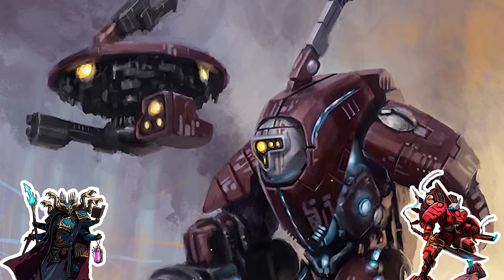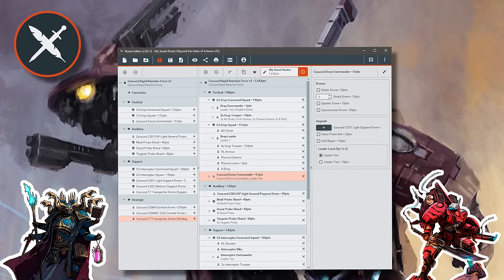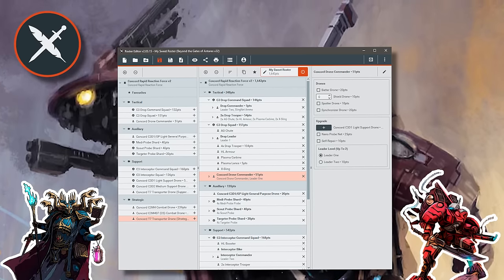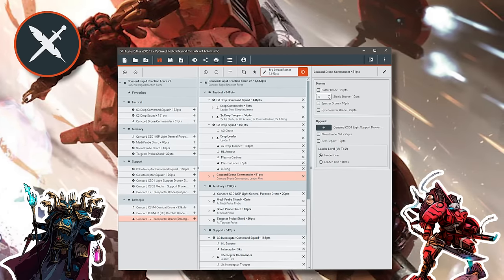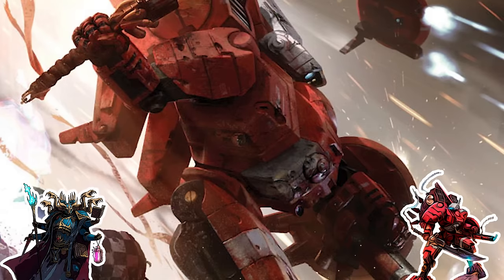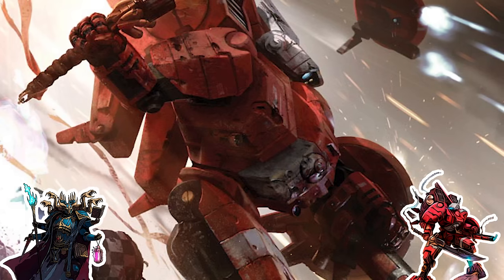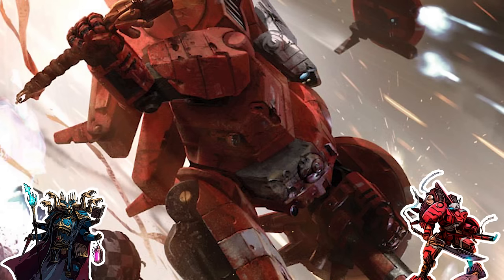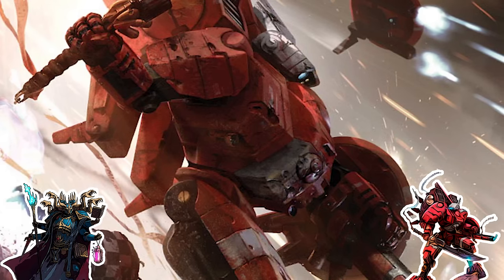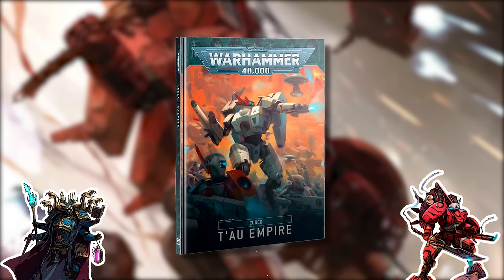Grab a copy of your core rulebook and codex, and go download BattleScribe set up with Warhammer 40k 9th edition so you can start putting the models you like into it and see if it ends up as a valid list. For this example, let's walk through some basics: we want to play Tau Empire, Farsight Enclaves. Farsight Enclaves are not allowed to have Ethereals, but they are allowed to have two commanders in a single detachment instead of the typical Tau one commander per detachment.